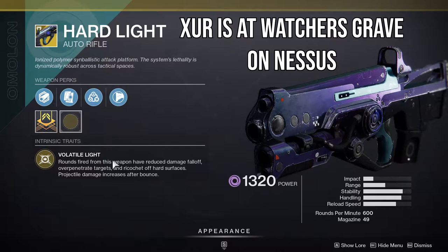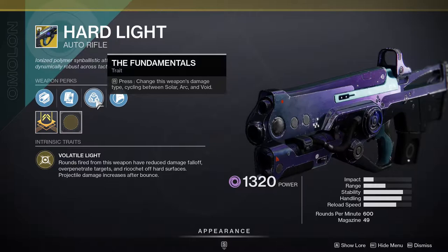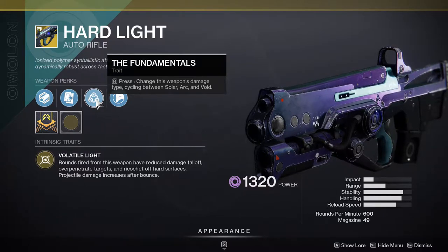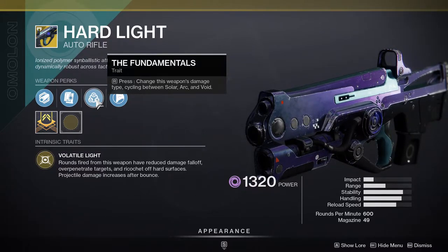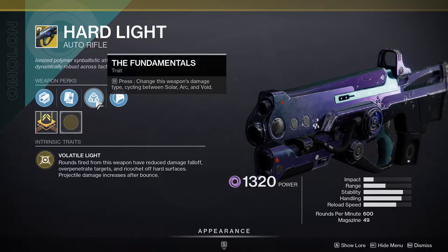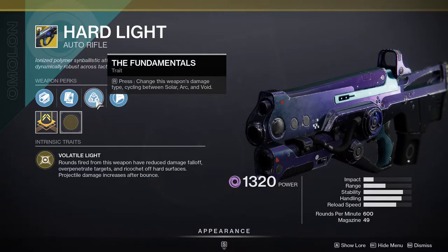The important part to me is the fundamentals — cycling through solar, arc, and void just by holding R. That's really important because, let's say you're running a nightfall or a lost sector, they all have shields of each color. So solar, arc, and void — this weapon is going to be really good. For example, the Harbinger mission has all of those burns, and I just ended up using Hard Light because I don't have to switch weapons. I can just use this and kill the shields immediately.